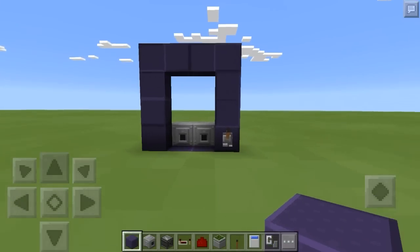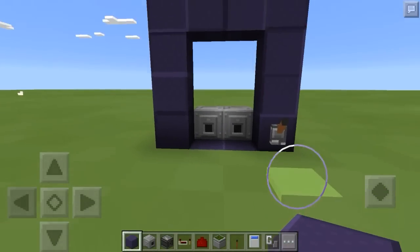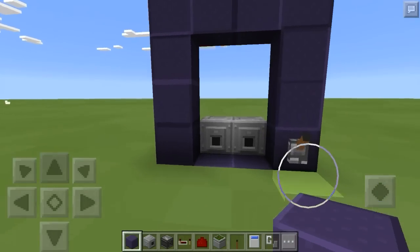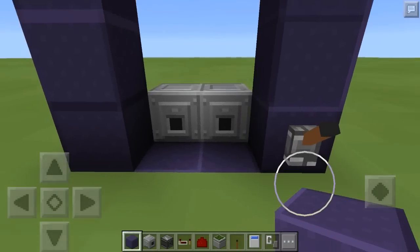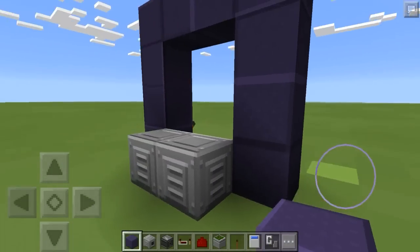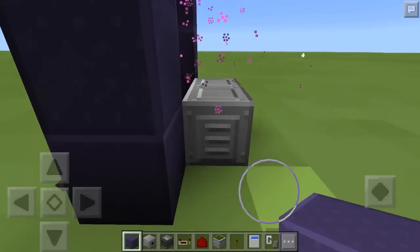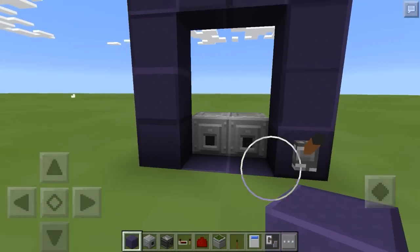Hey there guys, Strognor here again and welcome to another redstone tutorial. Today I have for you a couple of simple builds. The first one is a new nether portal design, and that's what I'll be showing you in this video. Later today I will have a fix for that hidden crafting table or block swapper because it was broken in 0.15.3. As you can see, there is no redstone behind the portal — there are a couple of components right here, a couple of dispensers and a lever. If we flip the lever it turns on, and if we flip it again it turns off.